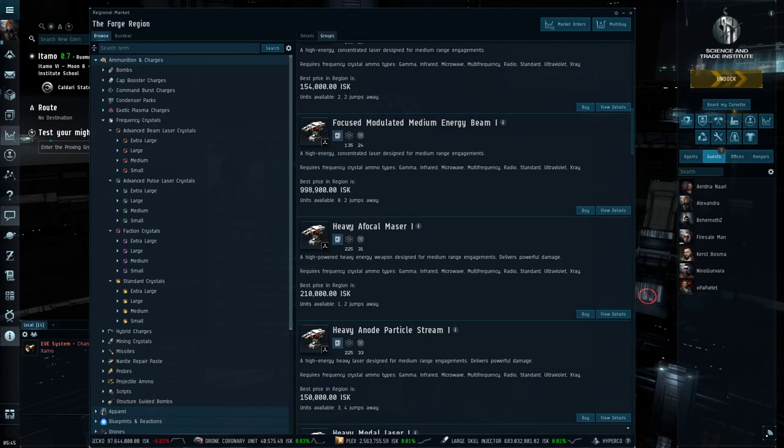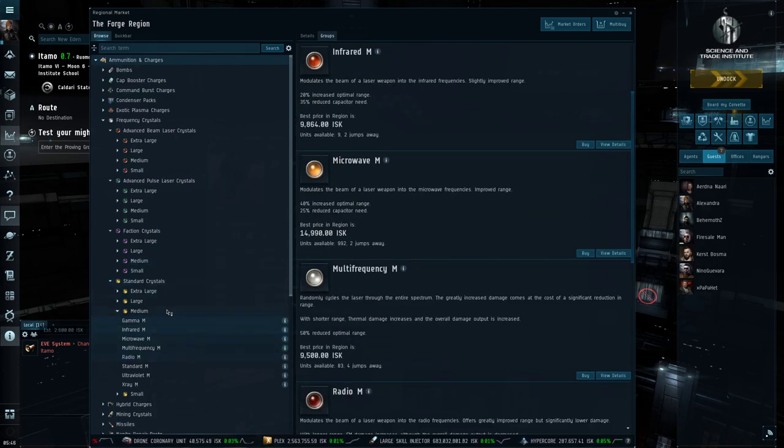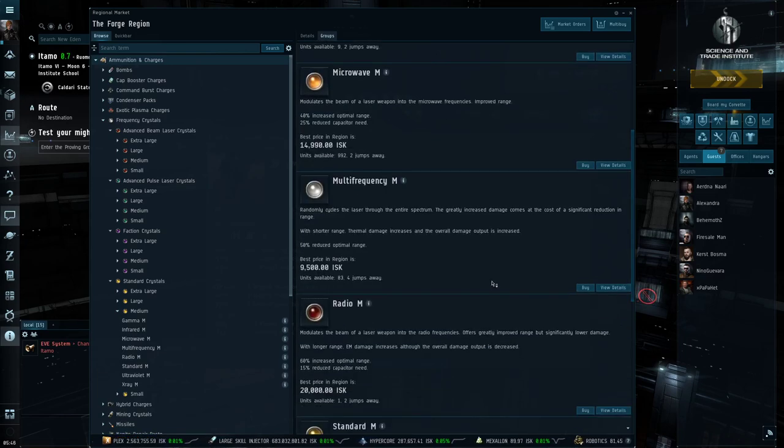We're going to start with standard crystals, using medium cruiser-sized weapons as a baseline. There are eight different types of crystals you can load. Energy weapons have a couple of characteristics we need to go through. Unlike railguns, hybrid weapons, and projectile weapons, energy weapons can be fired indefinitely as long as they have the energy to fire them.